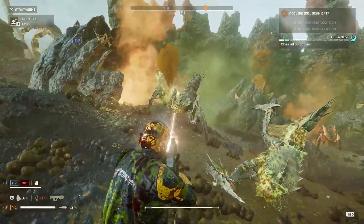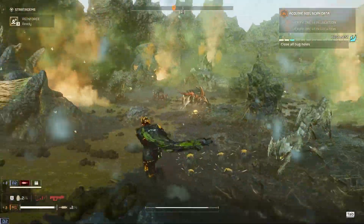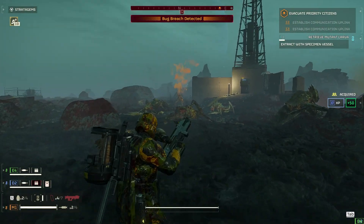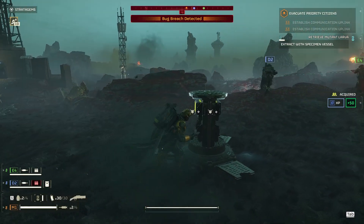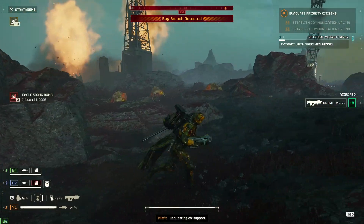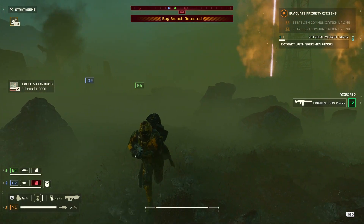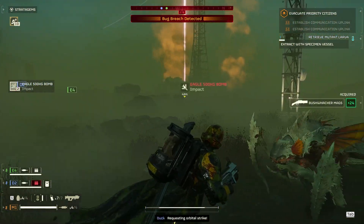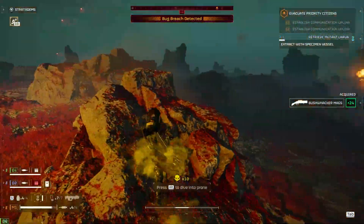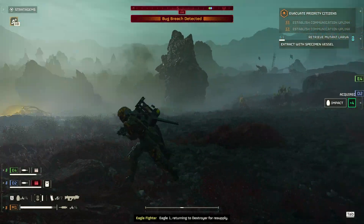We also got two new secondary objectives. On the Terminid side, you have to extract with a living lava sample that the bugs will do anything to get back. I ran into one of these side objectives during a level 9 mission. It showed up on the map before we dove in, so I decided not to bring a backpack item so I could be the one to carry it. The little baby bug has a health bar — if you die with it, it gradually loses health, and you'll fail the objective if it's destroyed or left behind.